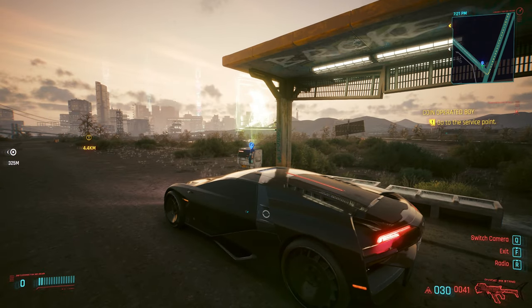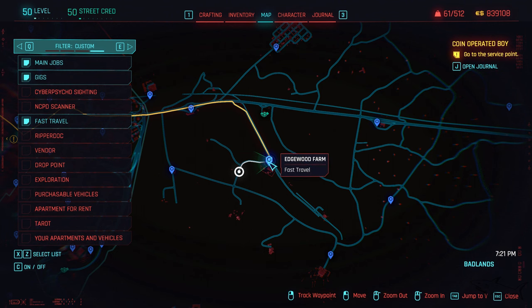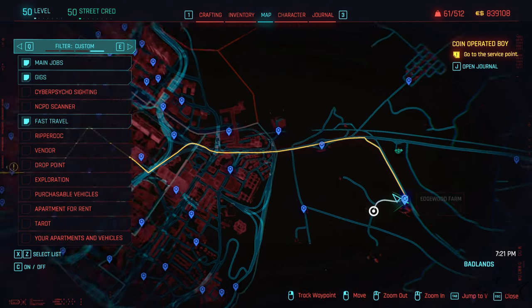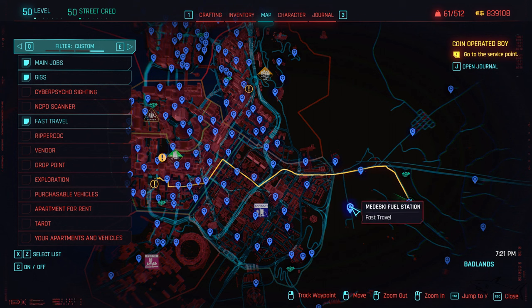First things first, you have to be right here at the Edgewood Farm. This is on the right side of the map in the Badlands, as you can see right over here. On the right side — just go there. I just want to show you the location so you don't get lost.